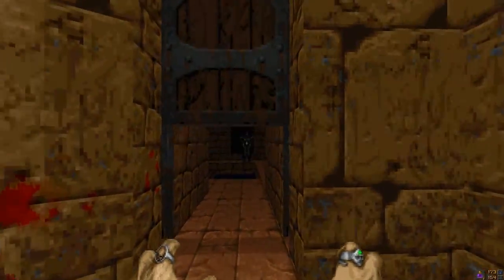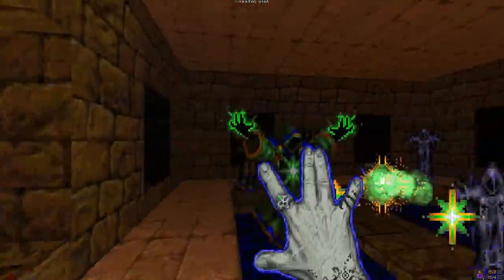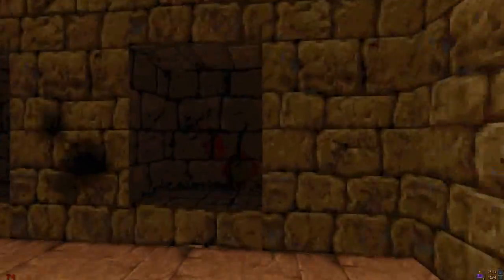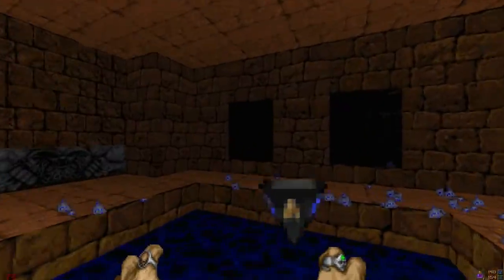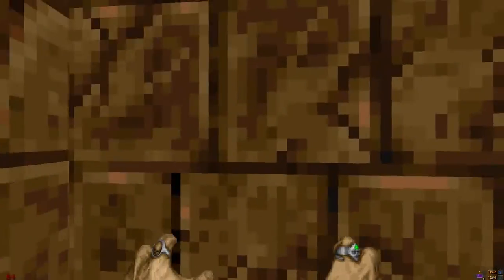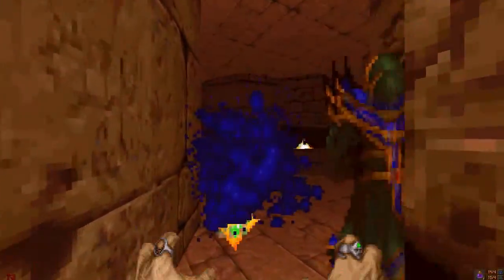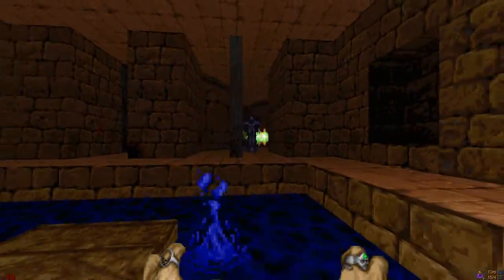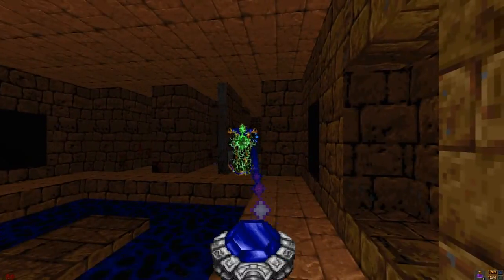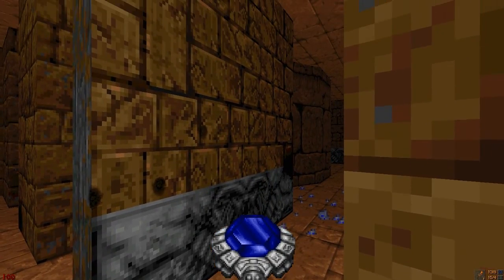There are two different rooms - this is the water room. There are quite a few of these guys in here. The other room is the complete opposite. There's a switch or something along those lines. Basically what you have to do is push this wall and open it. The way you can tell is that the bottom of the wall has that texture to it - that kind of looks like a face. So I guess that's the indicator.